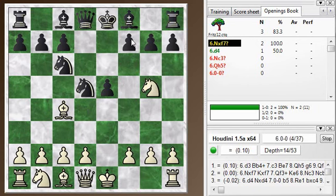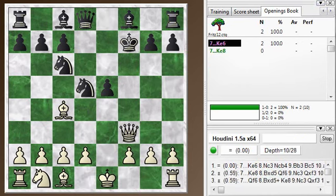And this leads us to the fried liver attack after knight takes f7. The idea is knight takes f7, king takes - it's the only piece there. And then the queen here, check, forks the king and the knight. You'll see that happening: knight takes, king takes, queen here, check.